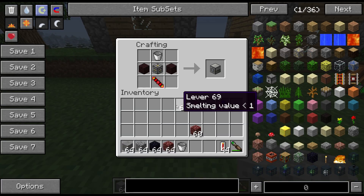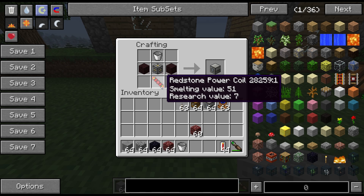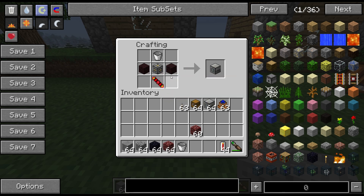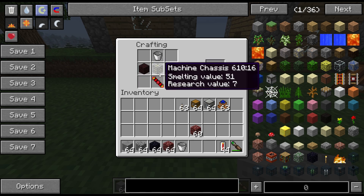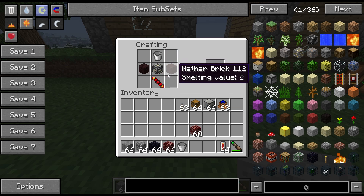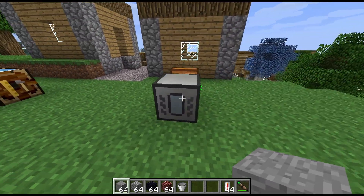Now for the recipe: there's a redstone power coil on the bottom, which appears to be used by most machines that need BuildCraft power. Above that is a machine chassis, which again all Thermal Expansion machines seem to use. Then there's a bucket on top and a brick on either side - that gives you the Magma Crucible.